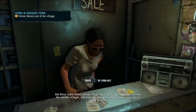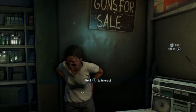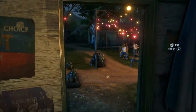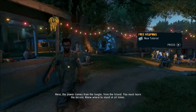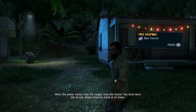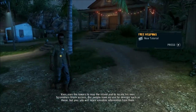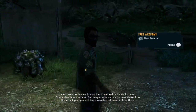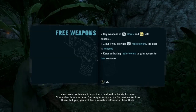It's saying that if you get the radio towers, you're going to be able to get awesome top-notch gear that you're going to want. Another thing is you also get free weapons from people with gun shops if you do that. Buy weapons in money stores and safe houses, but if you activate radio towers the cost is removed. Keep activating radio towers to gain access to free weapons.